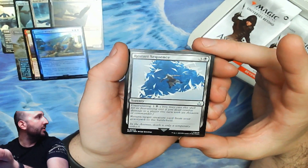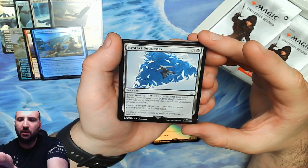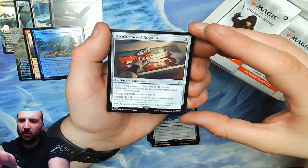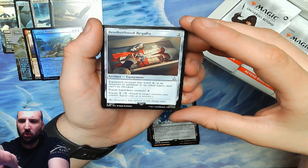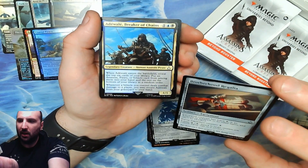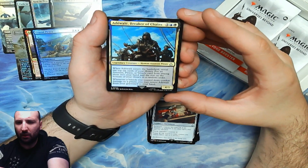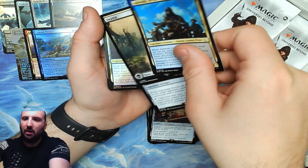Restart Sequence: return target creature card from your graveyard to the battlefield — it's basically a Reanimate, very cool. Another equipment that makes the attached creature an assassin, equips for cheap, has ward two, and the creature can't be blocked — I missed that, but that's important. And Breaker of Chains.